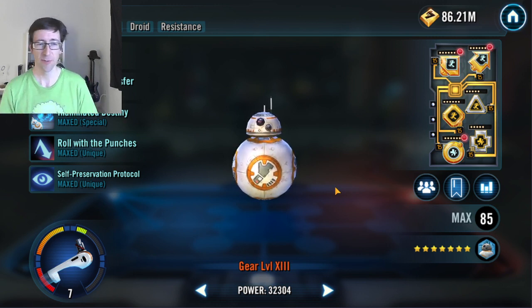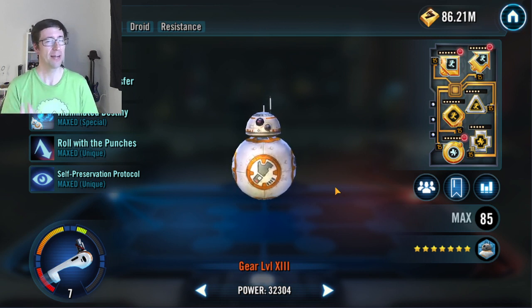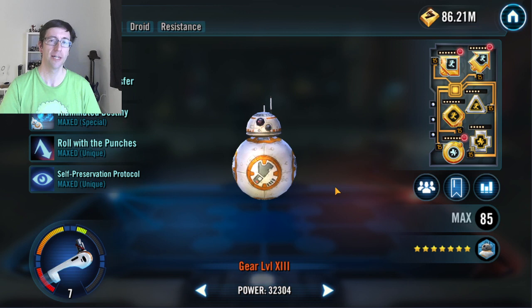His two Zetas — Roll with the Punches and Self-Preservation Protocol — they're both kind of important, but Roll with the Punches is less important. It gives you counterattack 80% of the time, which is kind of nice. You get an assist from a resistance character, which is kind of nice for using the resistance in particular, but you don't have to, as we're going to see in a second.